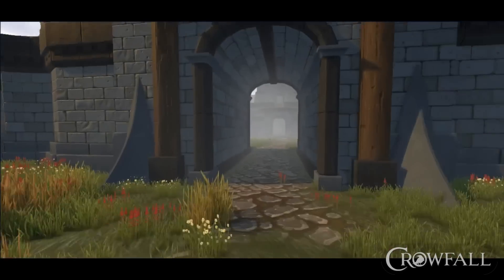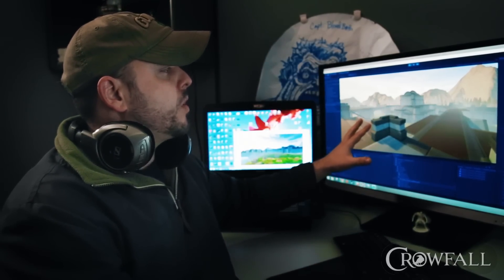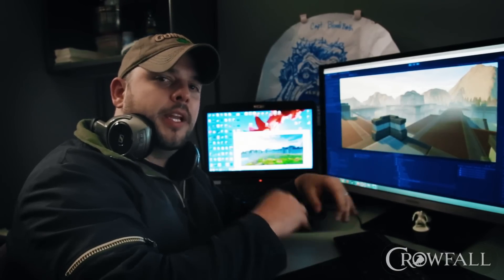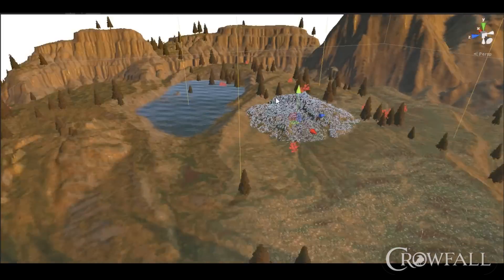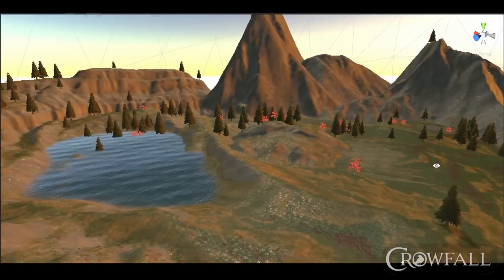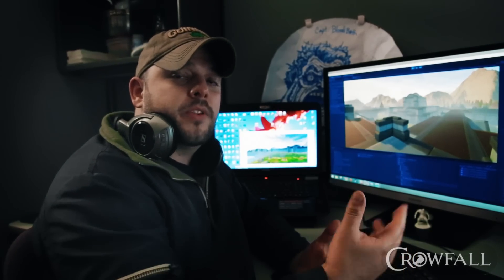The goal and end result is to give us the ability to procedurally generate all these terrains to a certain degree. There's a little bit of hand crafting in the beginning and some curation of terrain assets like grass, rocks, and trees, so that we can quickly get these generated for the campaigns - so it feels fresh and new every time - as well as making custom pieces for the EK.